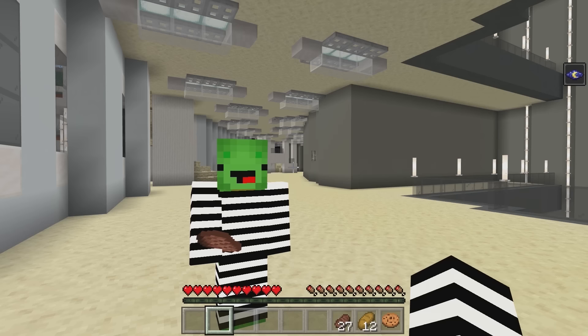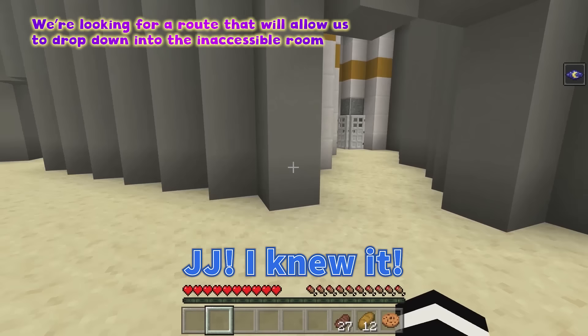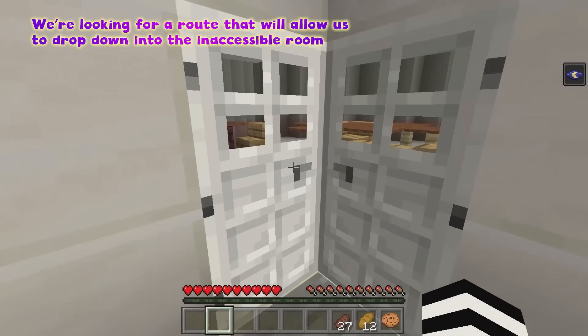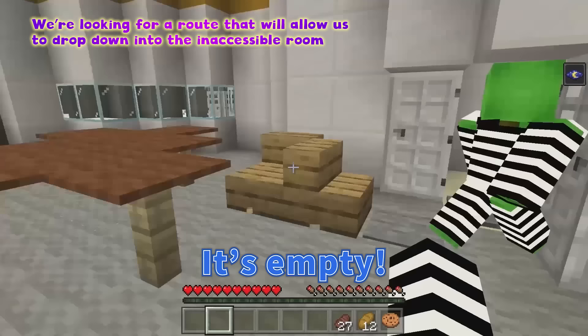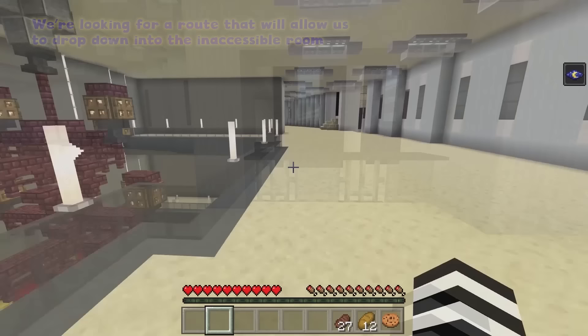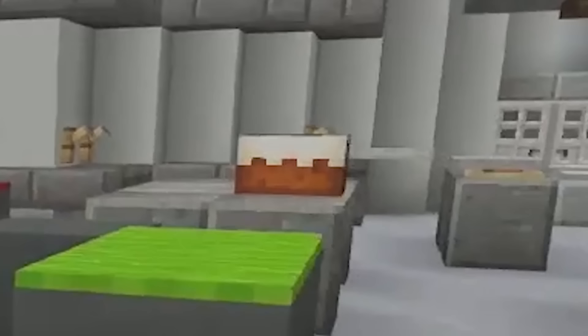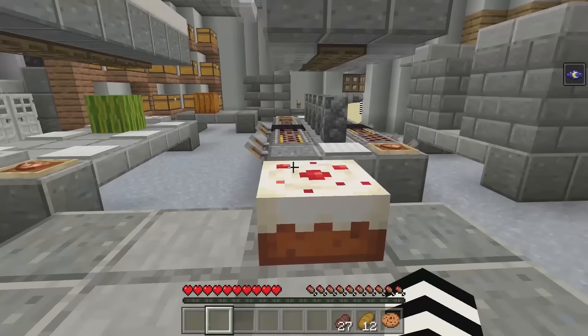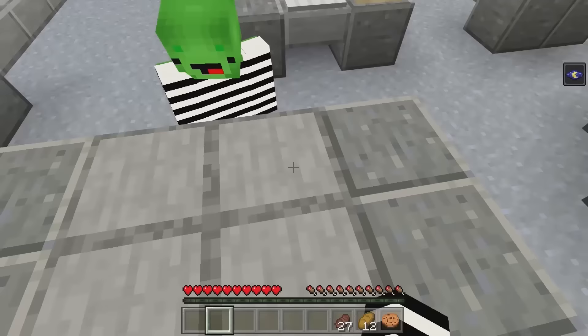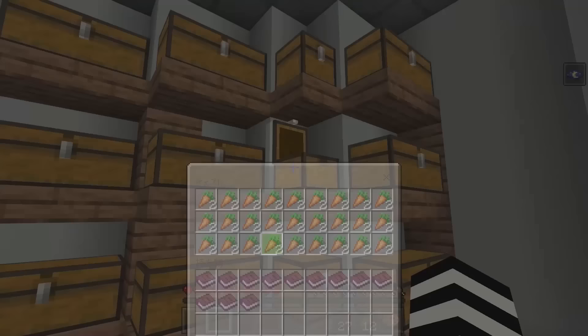We're back in the prison guard area. Let's head to that room. I knew it — we could drop down from here, right? Wait a second — it's not here! I don't think this is the right way. It's empty! If we're not supposed to drop down in here, then where are we supposed to go? There's nothing in here either. It looks like we can head up over there. Cake! Yeah, look! That's enough food to last a lifetime, but that's all there is — food!